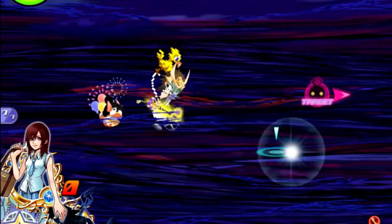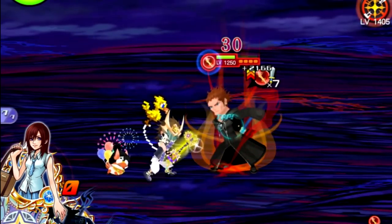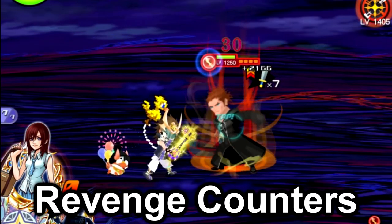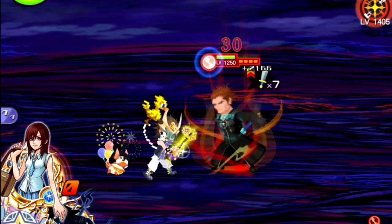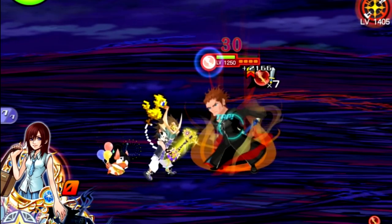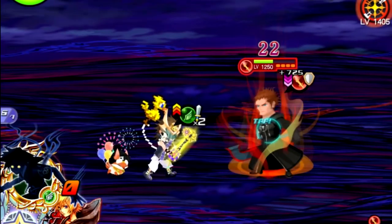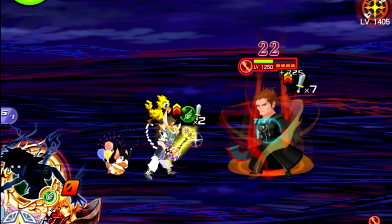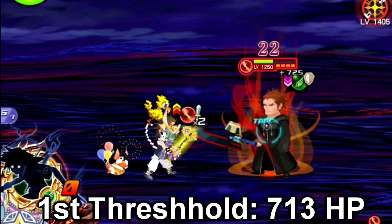Before we get started with the guide, there are a few key concepts you need to know that apply to almost all stages. We're in stage four as an example. The first thing is that Lexius Plus has revenge counters — relevant in a majority of Kingdom Hearts games — where once they reach a certain HP threshold, they will automatically attack back even though the enemy's counters haven't reached zero yet.